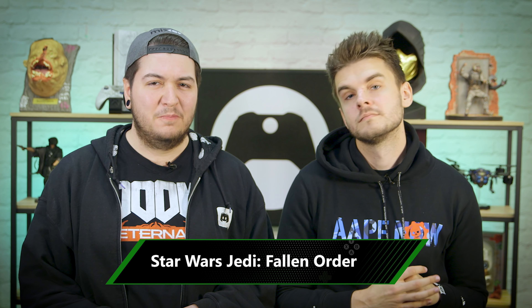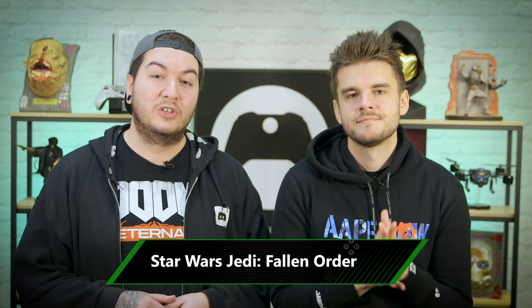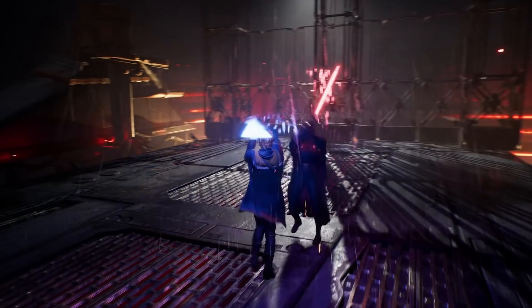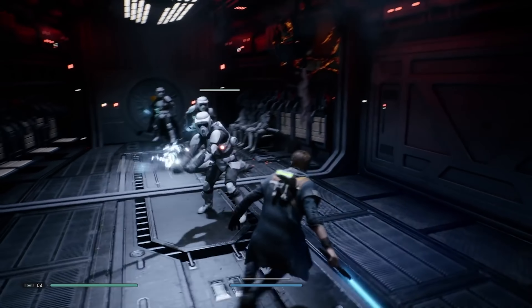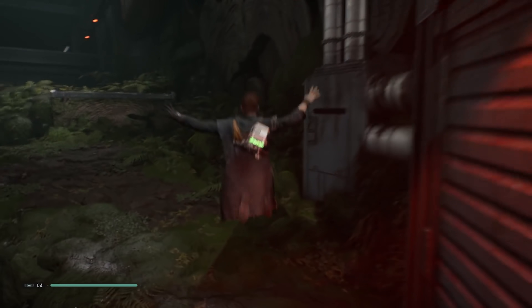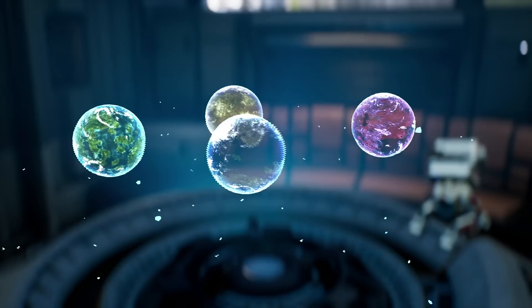Excited for Rise of Skywalker next month? Us too. But thankfully, while we wait for that to arrive in cinemas, there's another way of getting our Star Wars fix. Jedi Fallen Order introduces a new lightsaber-swinging lad in the form of Cal Kestis, a Padawan who survived the Order 66 massacre seen in Episode 3, and went into hiding. Now it's time to complete his training, and with Yoda unavailable, it's up to you to help Cal master the blade and learn new force powers that will help him fight back against the Empire. For the very best experience, you'll want to be playing on an Xbox One X, with enhancements that bring the galaxy to life in vibrant HDR color.